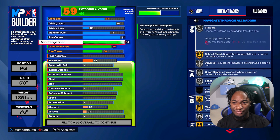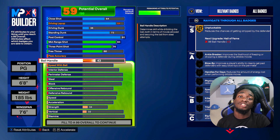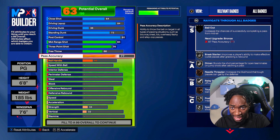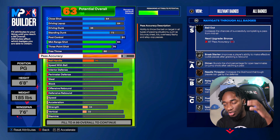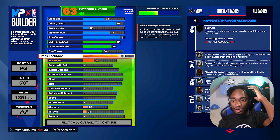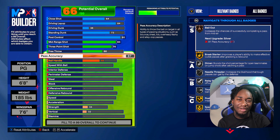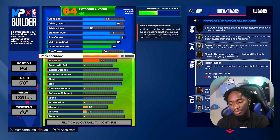Since we went with post control, which is very cheap stat-point-wise compared to a 92 ball handle, we saved a lot of build attributes. For pass accuracy, we're going to upgrade to an 80. An 80 pass is enough. Honestly, I could lower my mid-range just a little bit and upgrade my pass to an 87 to get Bronze Bailout, which would be pretty cool. But the way I went was 80 — I can get valid passes and a couple of pass styles to make passes faster. It's all about playing smart.